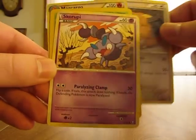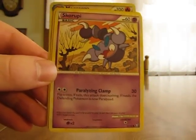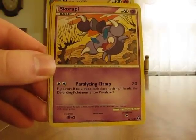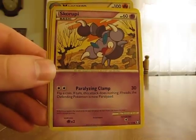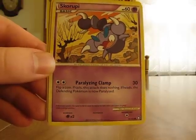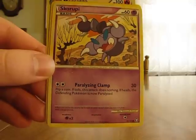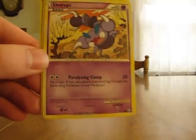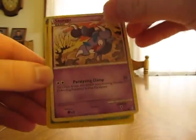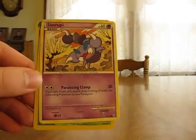The next special condition is Paralysis. Scorpi has a move called Paralyzing Clamp that says flip a coin — if tails, this attack does nothing; if heads, the defending Pokemon is now Paralyzed. When you're Paralyzed, the Pokemon is unable to attack or retreat for one turn, and after that turn the Pokemon's condition returns to normal. When a Pokemon is Paralyzed, you turn the card clockwise to indicate its condition.